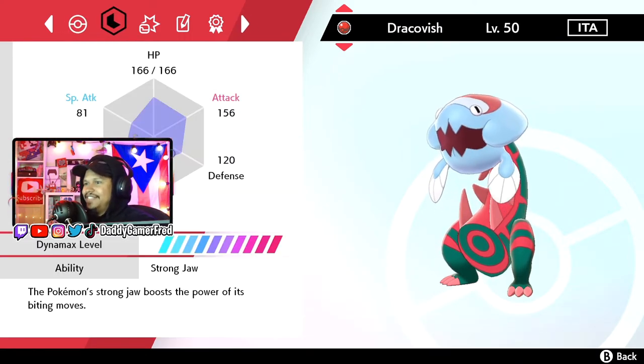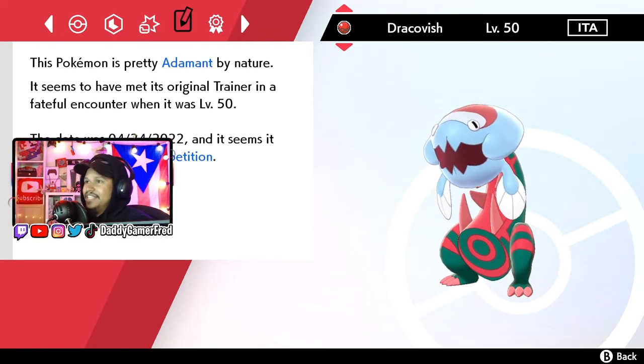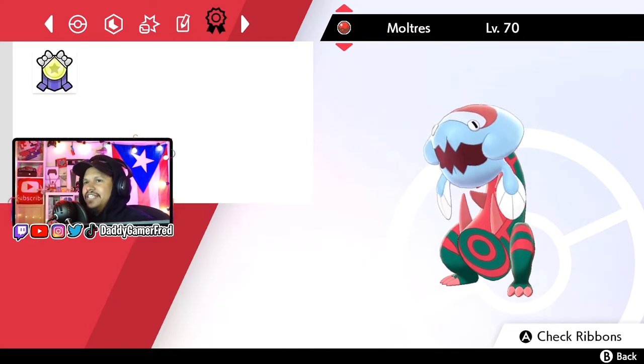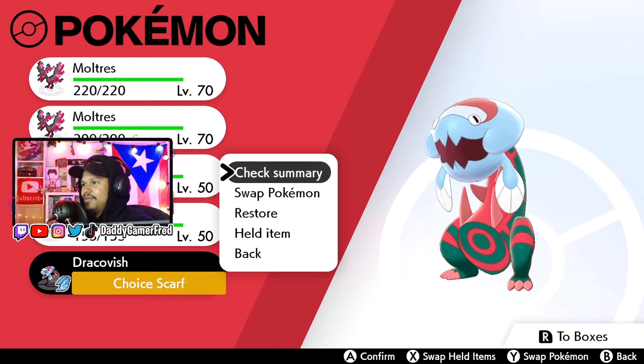I believe it has the exact same ability as him — Strong Jaw. I'm not too sure about the stats, but I do know it also has the moves that he used. So again, it's definitely perfect to jump into online battle competitions. It's got a Battle Champion Ribbon — awarded to a battle champion competitor. A dope ribbon as well. So if you're a ribbon hunter, this is a dope way to get a great ribbon on this Pokemon.